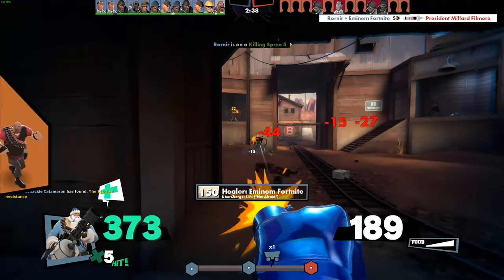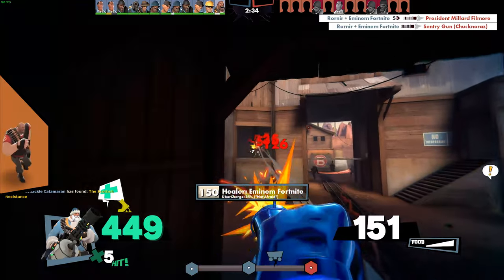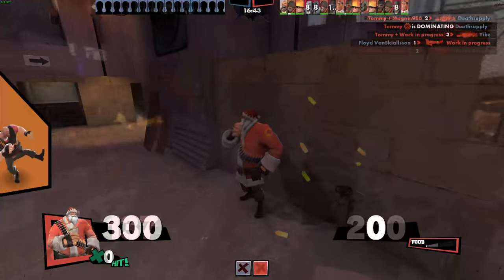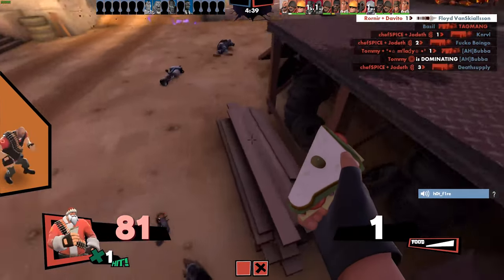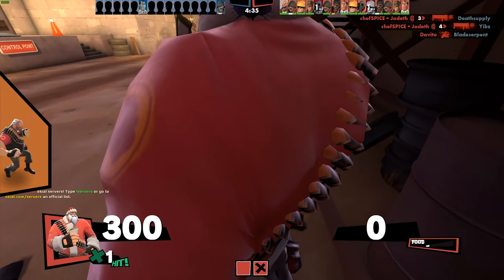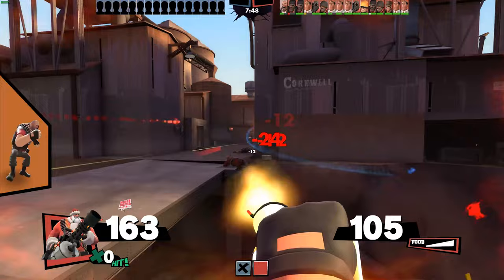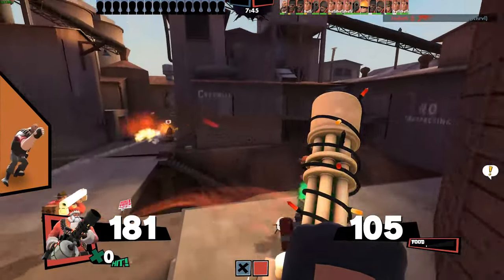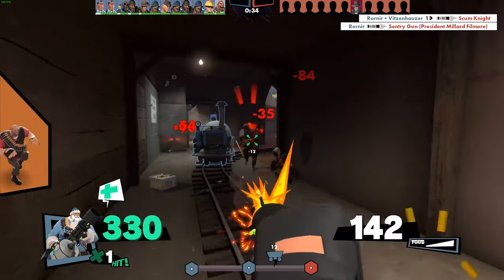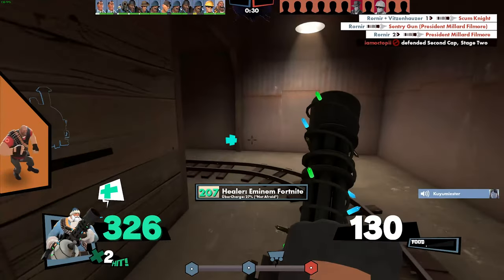TF2's Heavy is almost synonymous with one thing in the game, and no, it's not his minigun — it's his Sandvich. The Sandvich is the secondary that allows you to heal 300 health over 4 seconds. Topping yourself up to full in between teamfights is so valuable to keeping you on the frontlines as the slow-moving minigun-wielding machine that you are. You can also throw the Sandvich on the ground to give your team a medium health kit worth of healing every 30 seconds. Be a helpful Heavy and share your Sandvich by throwing it on the ground with your alt-fire.